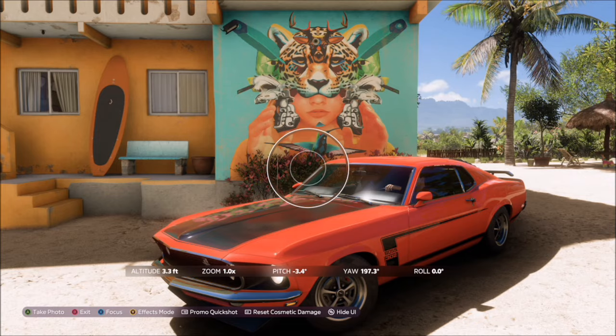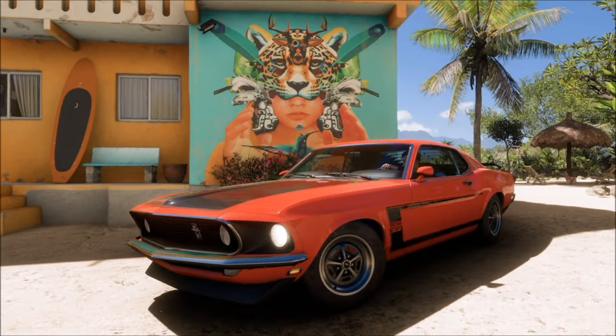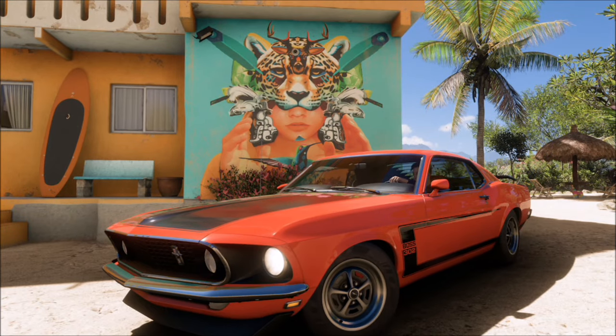Once you get there, all you want to do is take a photo of the car in front of it, and it will pop up with two tick boxes — one saying you've taken a photo of the correct car, and one saying you've taken a photo in front of the correct mural. That will be this week's photo challenge complete.